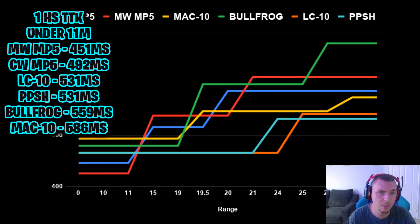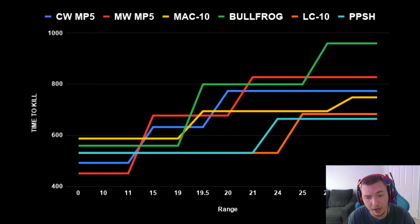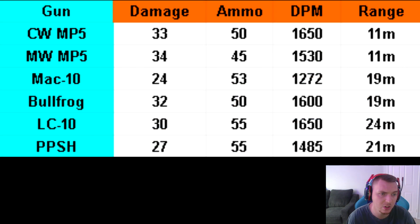The LC10 having the third-fastest time-to-kill is why it's a god gun — it has very high headshot damage, the best accuracy, and the best range. It does a lot of everything well. Looking at damage per mag: the MAC-10 doesn't get as much love as it should. They all have a similar ammo count but the overall damage to the chest and stomach is significantly different, and the MAC-10 completely slacks. You can see the chart on screen showing range, damage per mag, and ammo count.